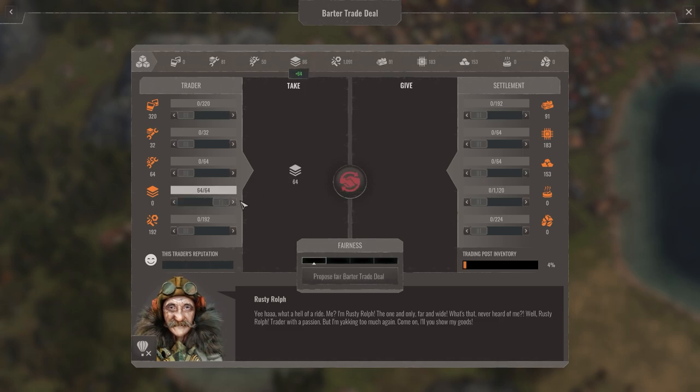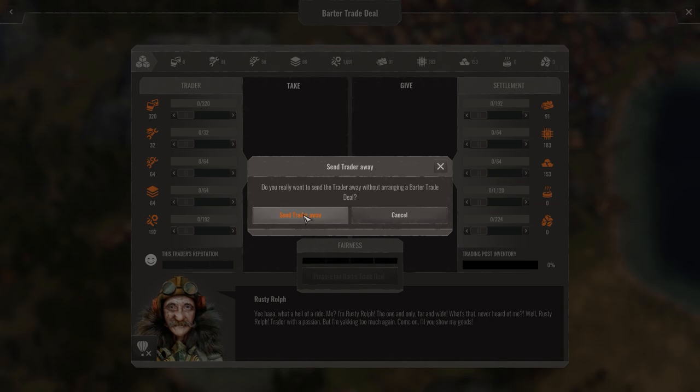The trader doesn't have anything else useful. Let me see what we'd have to give in return — iodine? We don't want to do that. A hearty meal? Basically a bunch of things we don't have. We have zero of those — 153 total of resources. Yeah, we're not going to do anything here. Nothing, we're good. Just send the trader away.